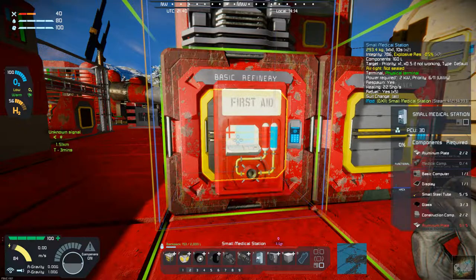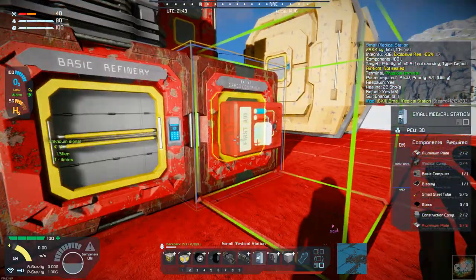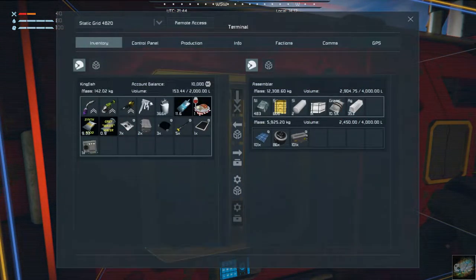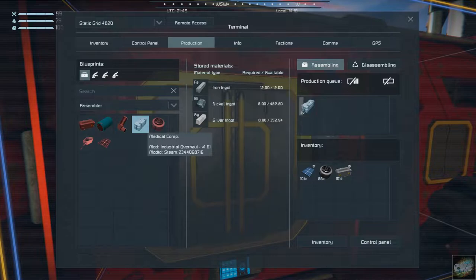Oh, can't withdraw medical components — that's because I've got to make some. I need four medical components. Is that in the assembler? Let's see... yes. One, two, three, four — there we go. And I should have plenty of silver for that. We made that one silver run.